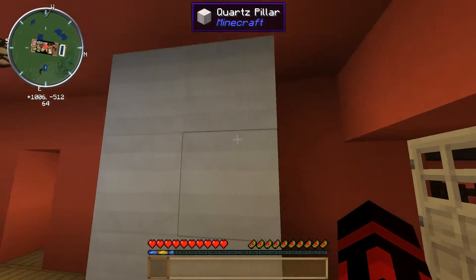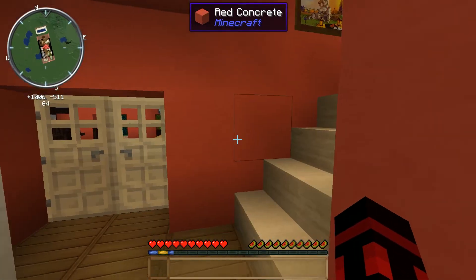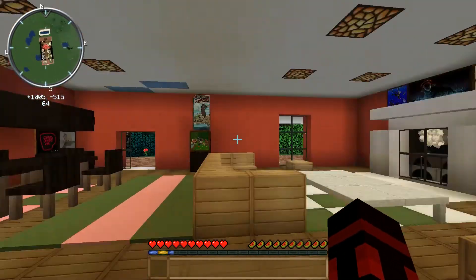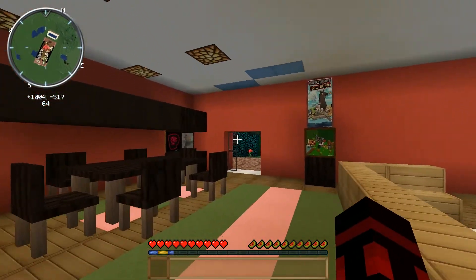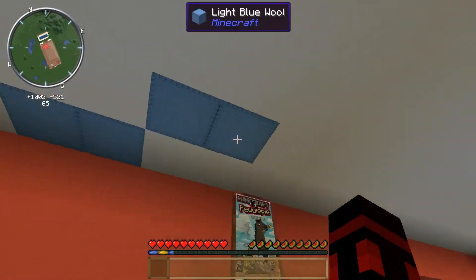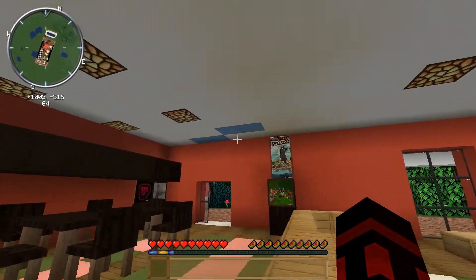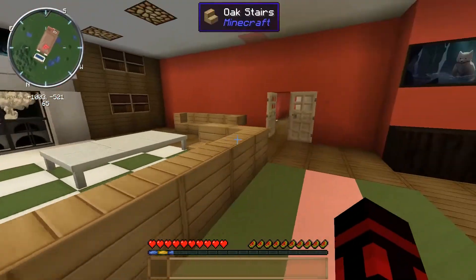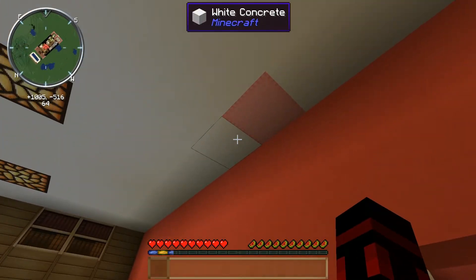Down the hall, that's the closet. This is the living room — it's pretty big, probably my favorite room of the entire house, well, in Minecraft. As you can see, some of the second floor is sticking out because there's no white concrete slabs. Kind of wish there were.